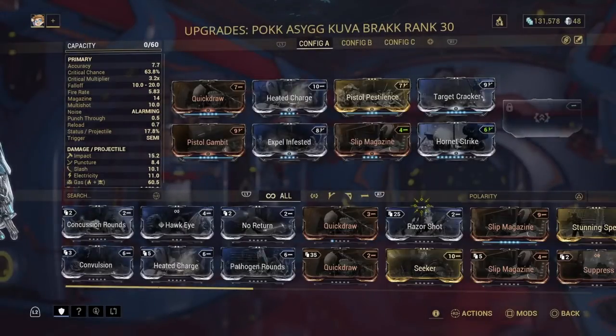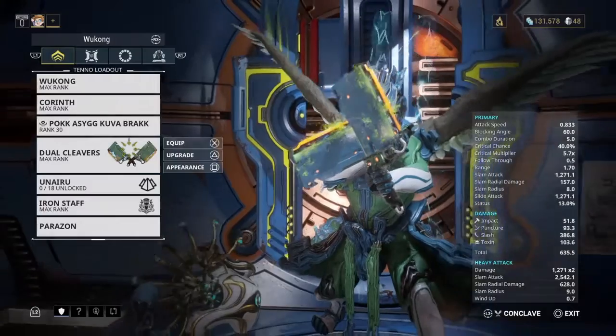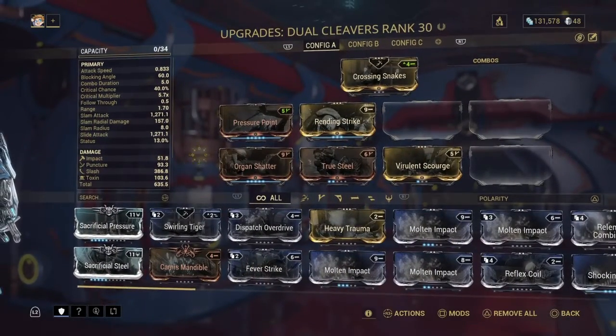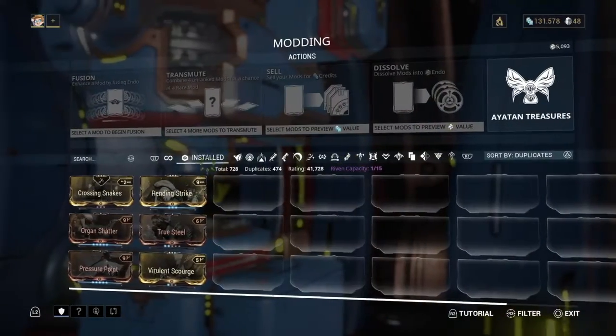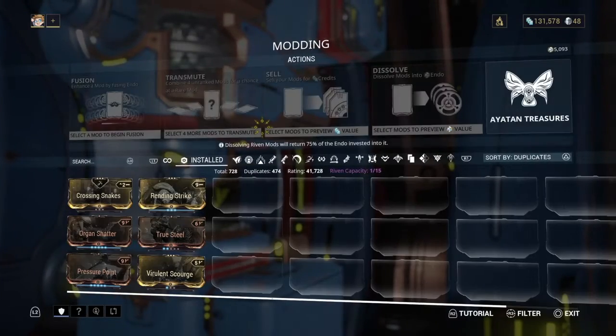You don't have to keep running back and forth, going in and out of menus. You want to work on the cleavers? I'm thinking maybe I want to level True Steel up. Boom — done. You ain't got to run back and forth and get in and out of mods.